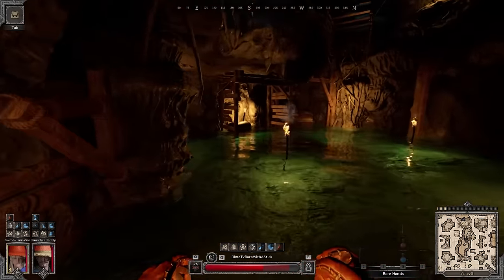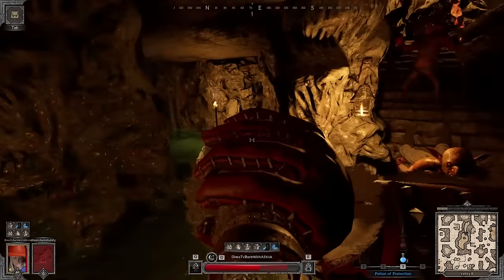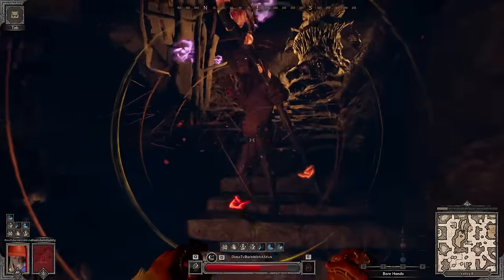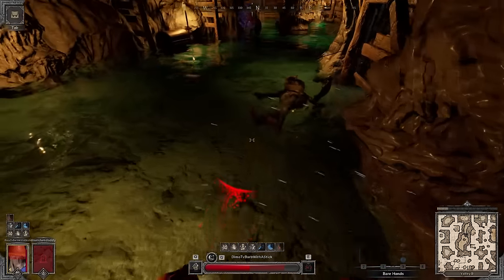Trying to stay calm: 'Don't worry, it's fine' — but it's not fine. I can't move, I can't escape. Pleading for teammate to save their gear: 'Please save your shit.' Careful, crossbow incoming.